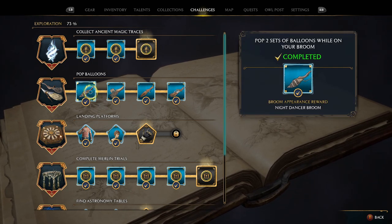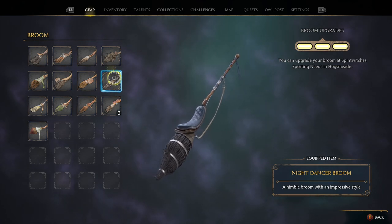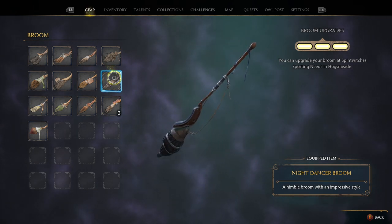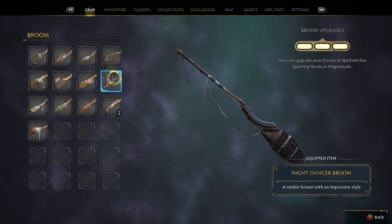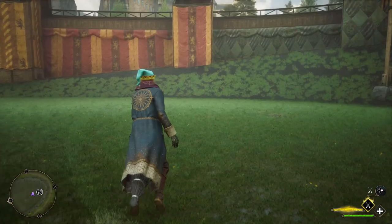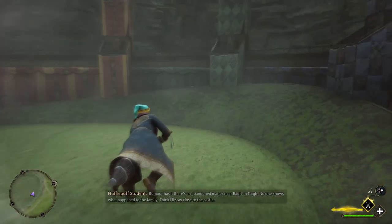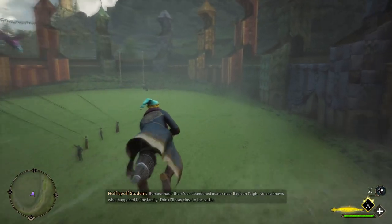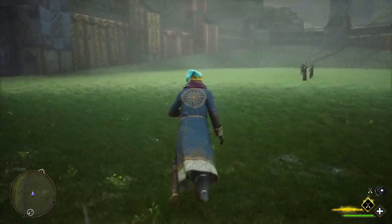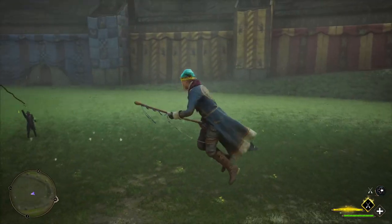The first broom you get is the Night Dancer broom. It's a really nice looking broom — very sleek, with silver trim going around the handle, little blue ribbons, a small bell on the front, and tightly compact bristles at the back. In action it looks really good and is quite fast, though all brooms feel very similar in speed. Speed seems to depend more on how far you've upgraded your broom.